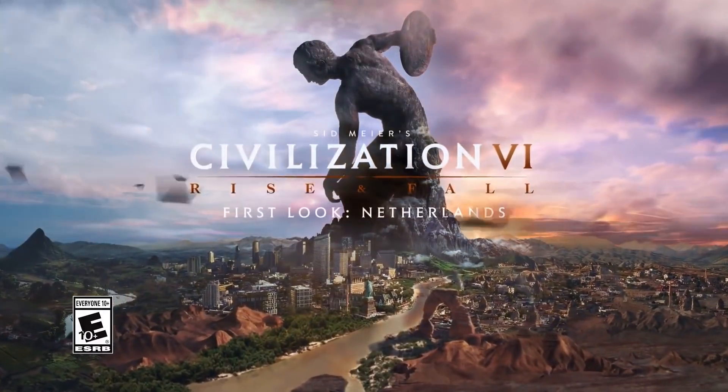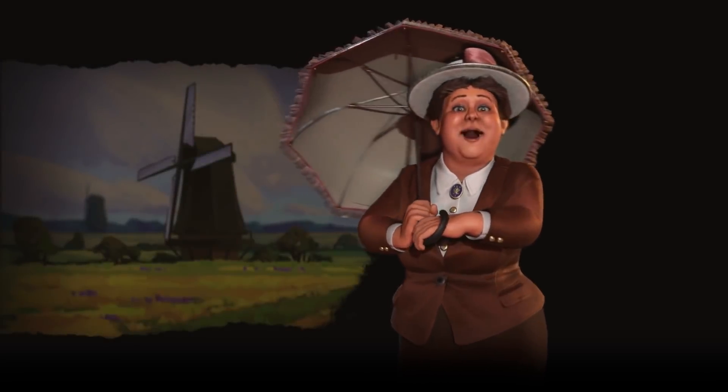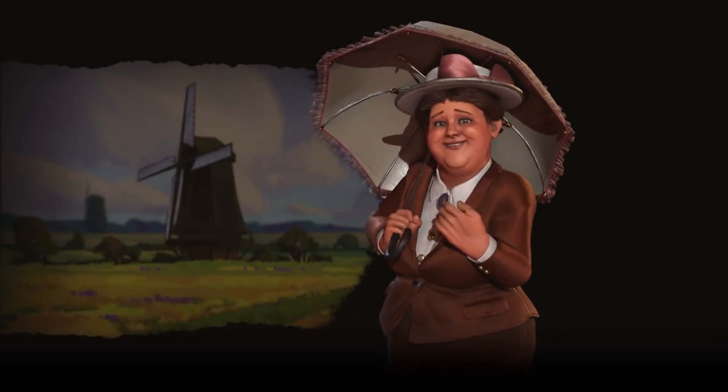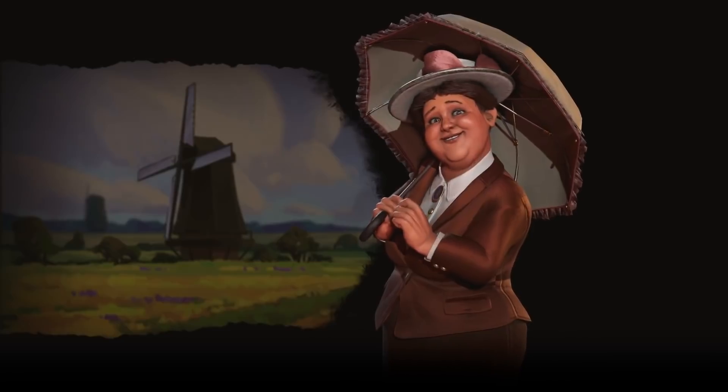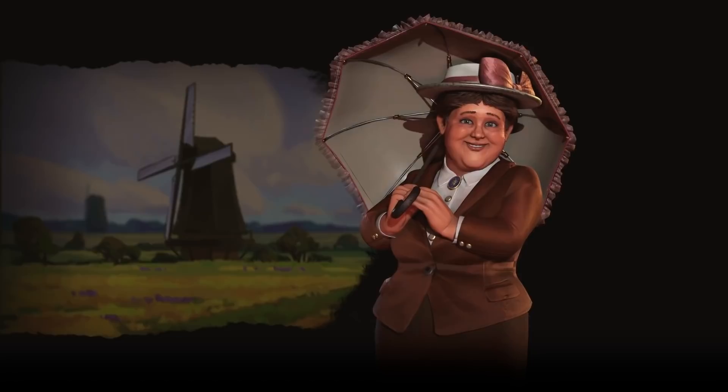Queen Wilhelmina leads the Netherlands in Civilization VI: Rise and Fall. She was the longest-reigning Dutch monarch and continues to be fondly remembered today. Through two world wars and 58 years of rule, she remained charming, graceful, and prudent.